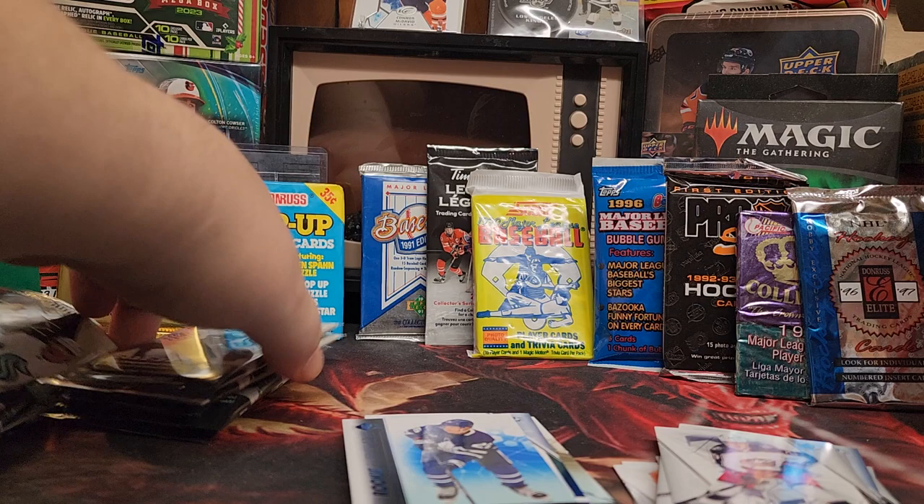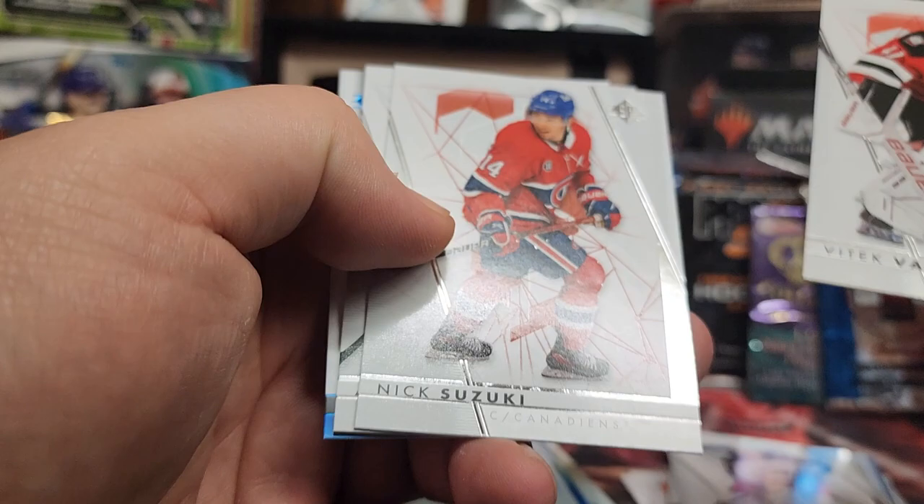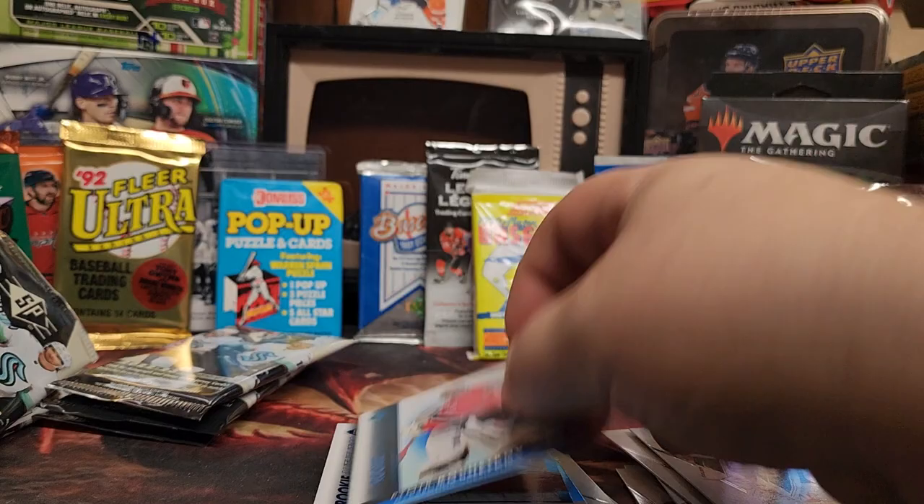Interesting product so far. There's a serial number — a game used rookie. Pretty neat. Oh, there's one of the better rookies. Piotr — I think that's how you pronounce it. I may be wrong, I could have butchered it.